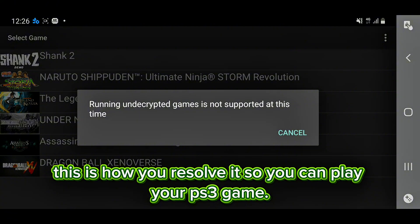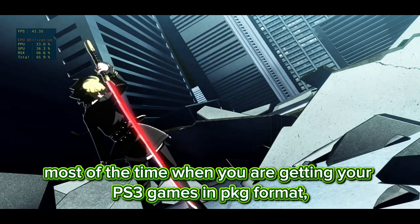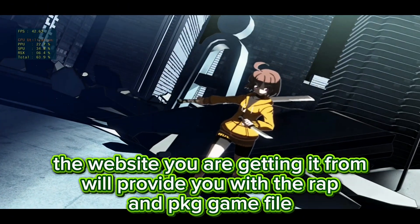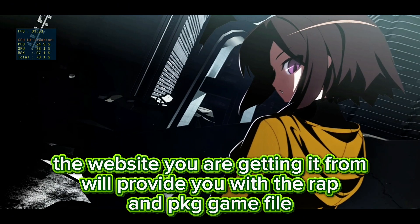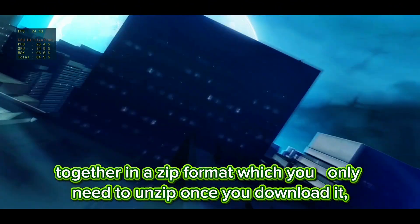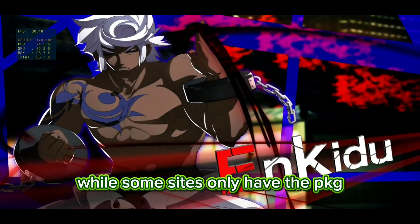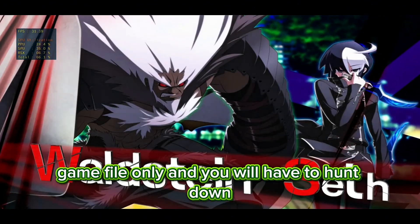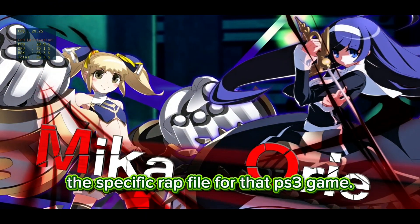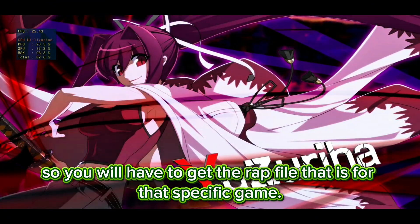This is how you resolve it so you can play your PS3 game. All that is needed is a wrap file to decrypt it. Most of the time, when you are getting your PS3 games in PKG format, the website you are getting it from will provide you with the wrap and PKG game file together in a zip format, which you only need to unzip once you download it. While some sites only have the PKG game file, you will have to hunt down the specific wrap file for that PS3 game. Every game has their own wrap file, so you will have to get the wrap file that is for that specific game.